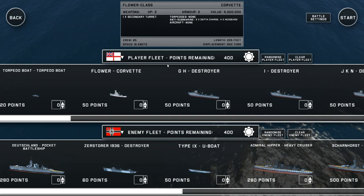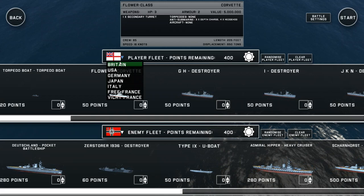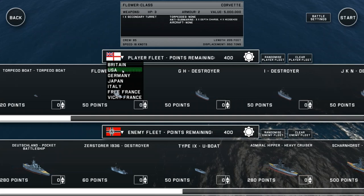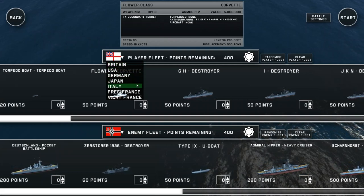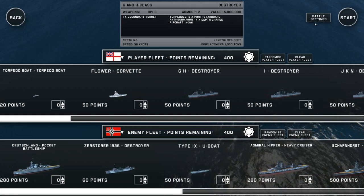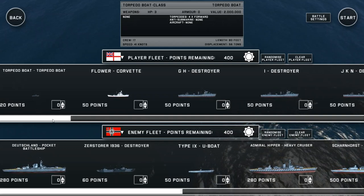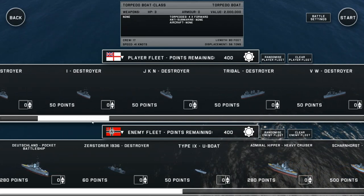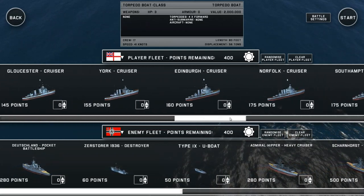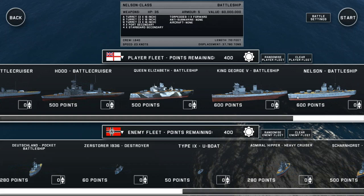We have a 400-point battle to set up here. There are seven different factions inside the game presented across the three campaigns: Great Britain, the USA, Nazi Germany, Japan, Italy, and Free and Vichy France. The game features a wide variety of different ships, starting with torpedo boats and submarines, working up to destroyers, cruisers, carriers, battlecruisers, and battleships.